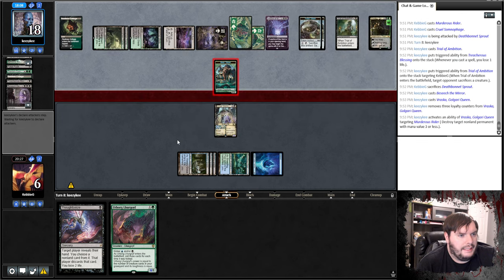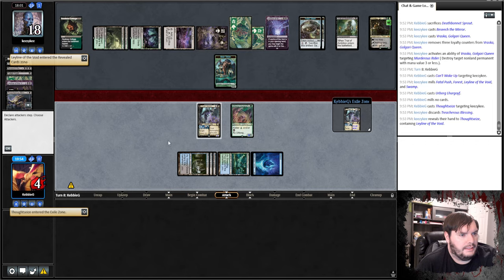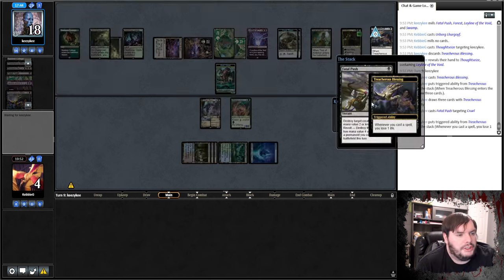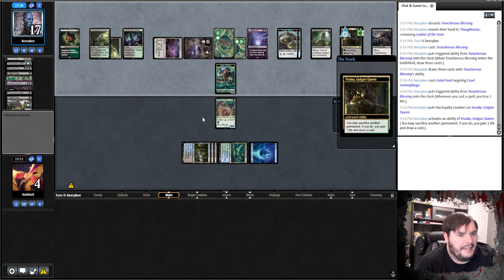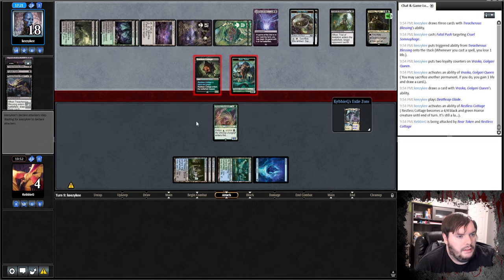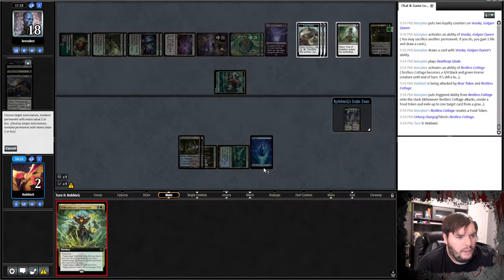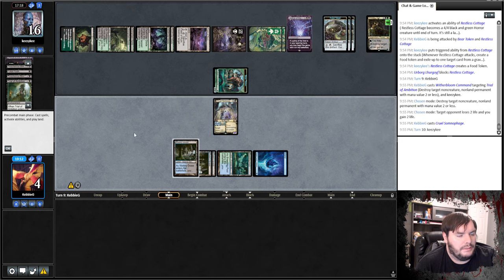Makes sense. Let's mill him. Just cast a Lurgoyf. Hand check, take the Blessing. Pass. Draws another Blessing — classic. Thought Seize bug. Fatal Pushes my Cruel. I think you're better off just turning on the Cottage and attacking. Sacks a Blessing to Varoska — that's a nice little synergy. Plays a Glade, turns on the Cottage. Hits me to 2. So we drain him and I guess destroy, because milling doesn't help us. And the minus 1 doesn't matter. I guess we name that, and drain. Cast Cruel, pass. See just downticks this and we still lose — just see Stemir.